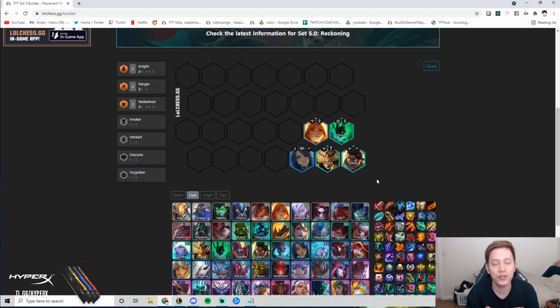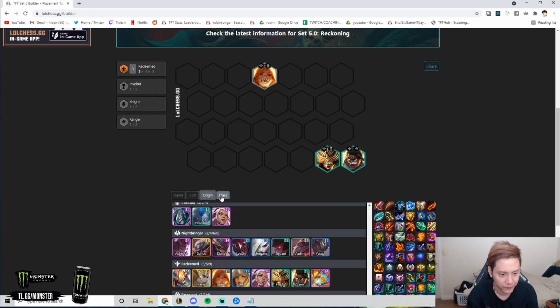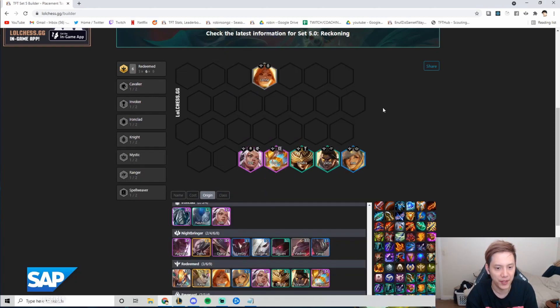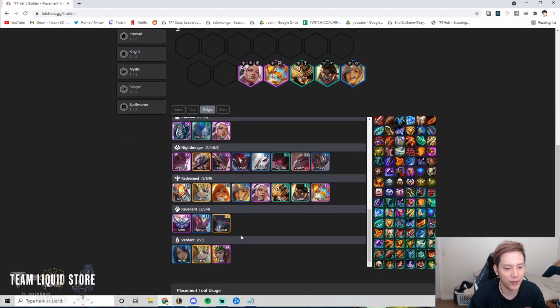When you get to level 7, this is where you roll down for six Redeemed. To get six Redeemed you need to hit either Lel or Velcoz, and level 7 has the best odds. So at level 7 just drop everything and play six Redeemed — roll for Lux, Lel, and Velcoz. Your level 7 will be six Redeemed plus one unit.